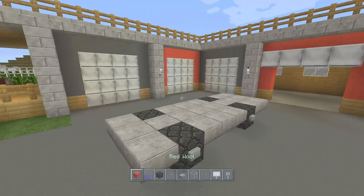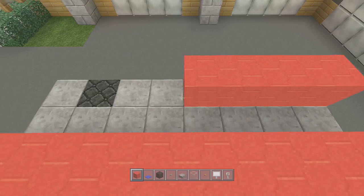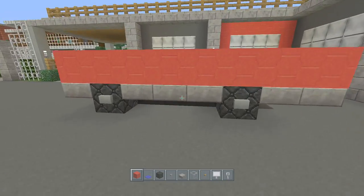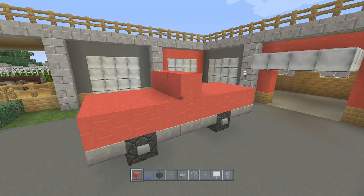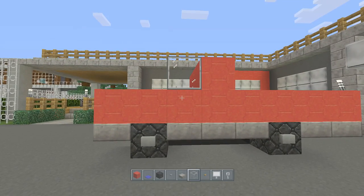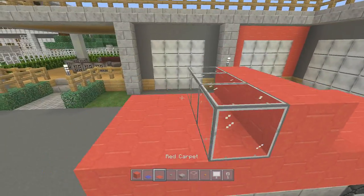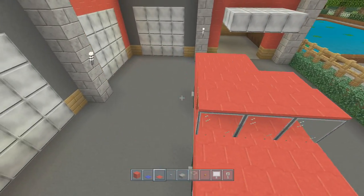And then we're going to take our wool, whatever colour you chose, and cover the entire car with the wool. Then in the middle slab here, in between the two wheels, we're going to add in a line of wool. And then in front of that, a line of glass block. We also need carpet that's the same colour as your car — so it'll be red for me — just so we can cover the entire car including above these glass blocks.